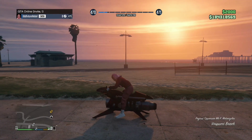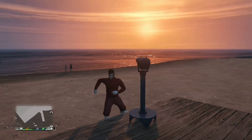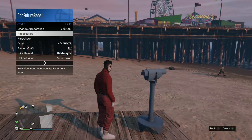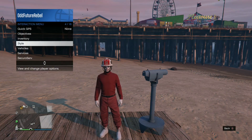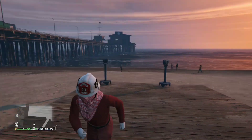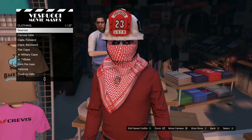So the next step is do the telescope glitch. There's a telescope right here — spam right on the D-pad and pull away from the telescope. Once you've done the telescope glitch, open up your interaction menu, go to style and put on the firefighter helmet. Back out from the interaction menu, walk away and bam, it should appear like that. Once you've done that, go back to the mask store and save this as an outfit.